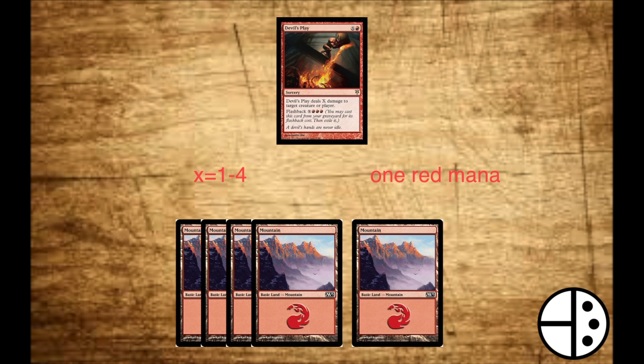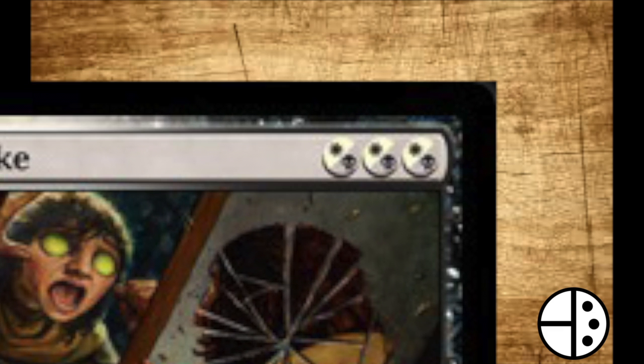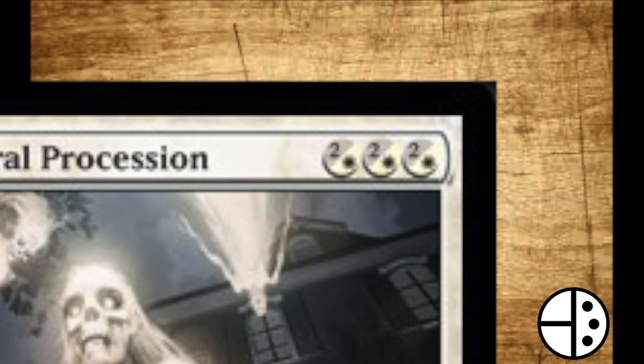For example, if you have a total of 5 mountains and a card with a cost of X red, you can play it from your hand where X can be any number from 1 through 4. Some spells have a divided cost, with one color over the other. This symbol means you can pay one or the other but not both — with a 2 colorless over white symbol, for example, you can pay 2 of any color or a single white to pay for that cost.